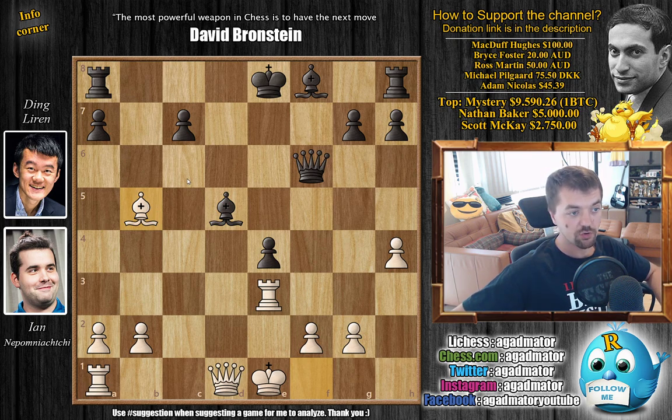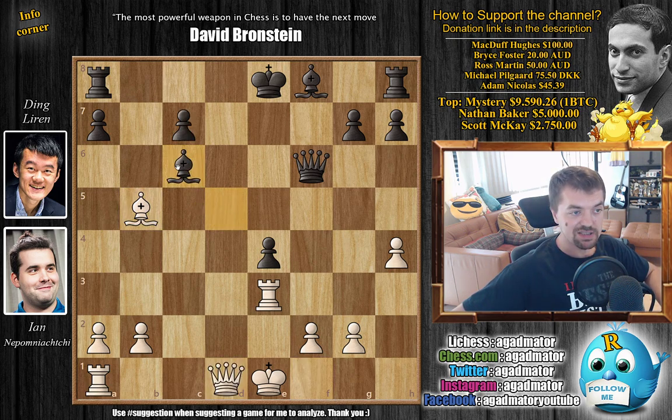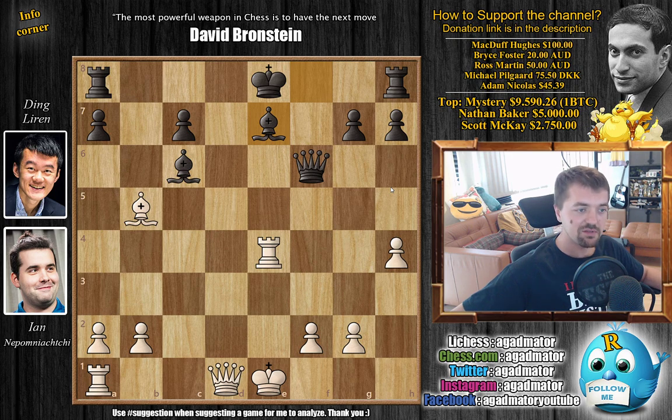So the winning move is bishop to b5 check. Due to what black was hoping to do with bishop b4 check, now you've played bishop b5 check and nothing really works: if c6, just queen captures — there's a pin, you cannot capture, not much to do. So Ding went for bishop to c6, blocking the check. But now rook captures on e4, the bishop cannot capture, bishop to e7 blocking — and now there's only one move that gives white the advantage. Maybe give it a few seconds — how do you continue the attack with white here?